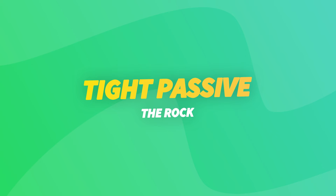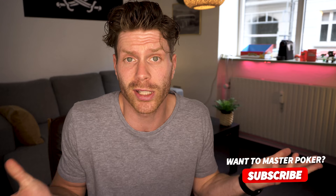Next up we have the Tight Passive. This player has a more conservative approach to the game. They are tight, so they rarely take part in any hands, and the few times they do, it's usually by calling. This playing style is often referred to as the rock, since they just sit there and don't do much. They have a fear of losing their chips and won't really take risks. This means they often end up just bleeding out from the blinds while waiting for a premium hand. When facing a tight passive player, you have a great chance of stealing the blinds by raising pre-flop — they fold their blinds way too often.